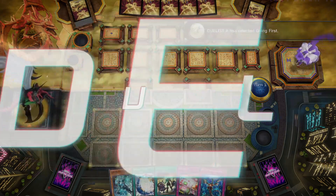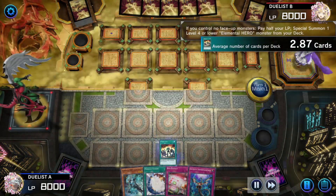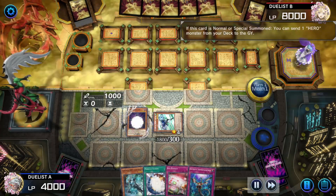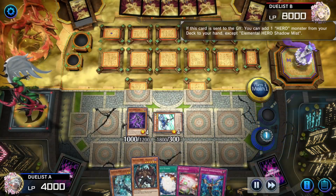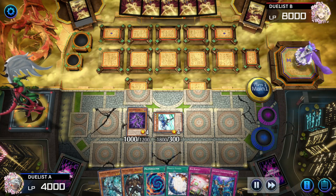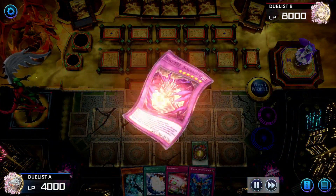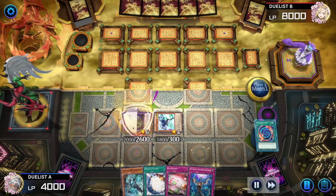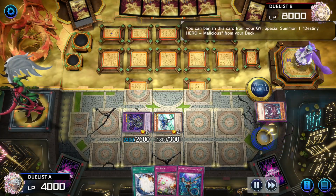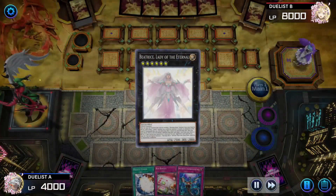Duelist A going first — it's hero time. Activates A Hero Lives, summons Stratos. Stratos effect adding Vion. Summon Vion; Vion sends away Shadow Mist. Shadow Mist effect adds Malicious. Vion effect banishes Shadow Mist, adds Polymerization. Activate Polymerization, fuse Vion with Malicious to make Destiny Hero Dangerous. Dangerous effect: discard Liquid, send away Denier. Malicious Engrave banishes itself, summons the Twin. Dangerous and Malicious overlay for Beatrice.